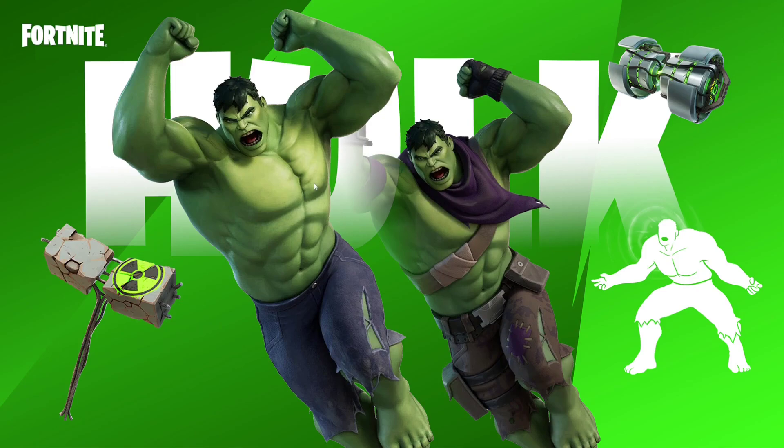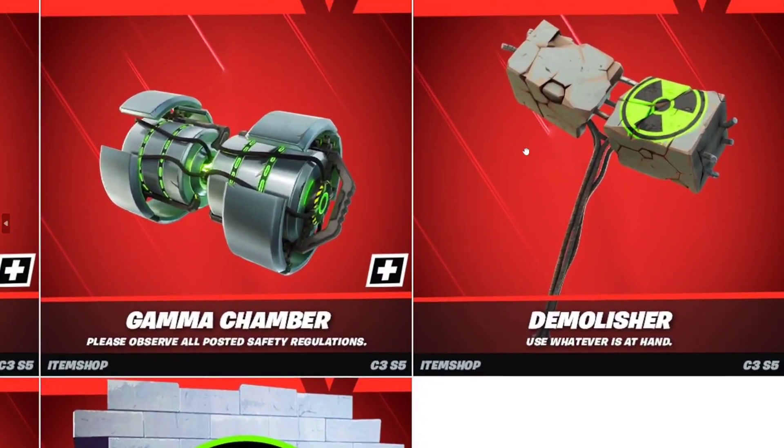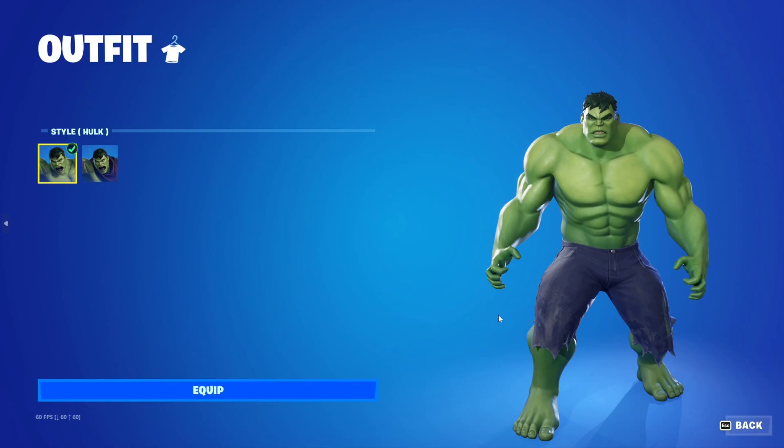The skin is the Hulk — obviously everybody knows the Hulk. You get the primary skin, the Hulk himself, and the recruit skin variant. We also have the Gamma Chamber backbling, the Demolisher Pickaxe — which has such a dope design and a great name, basically like concrete taken out of a demolished building — and then the Hulk Smash emote and the Warning Gamma Rays spray.